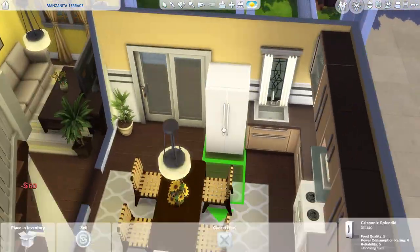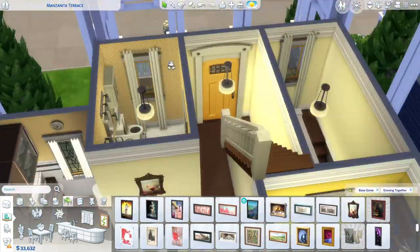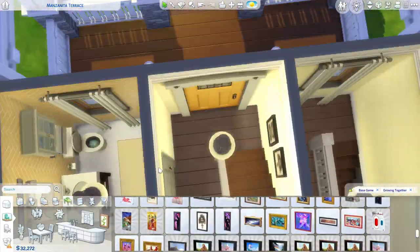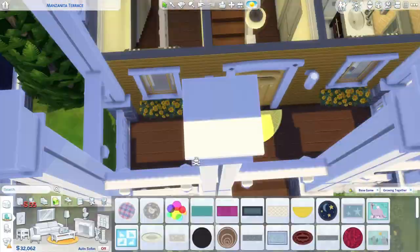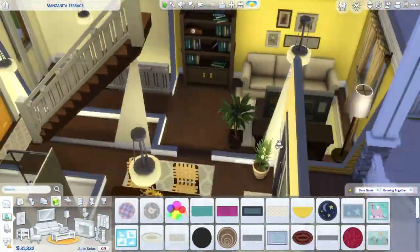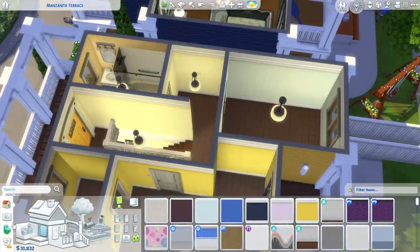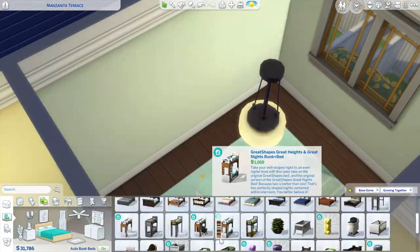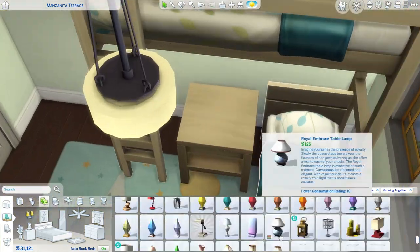We are finishing up the downstairs. I ended up putting that table set — I believe it's from Growing Together — and some of these antique ancestor pictures. I like to put those in my Sims houses. I feel like those were ancestors they never met. I know some people actually do have ancestor portraits in their house for real — my fiancé's mother has some old ancestor portraits up in her house and I think it's pretty cool.